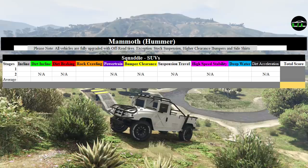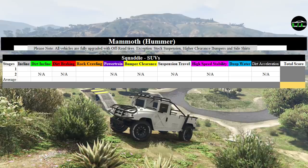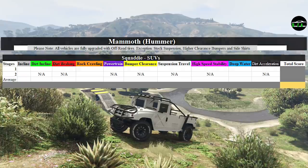The following points for each obstacle will be out of 10 possible points. The Mammoth Squatty is fully customized with bumper and side skirt options that provide the most ground clearance. It also has stock suspension.